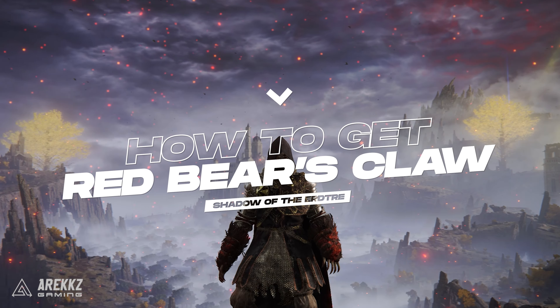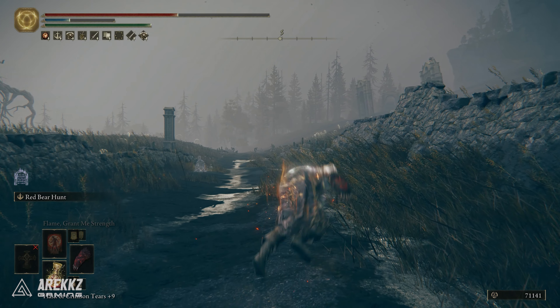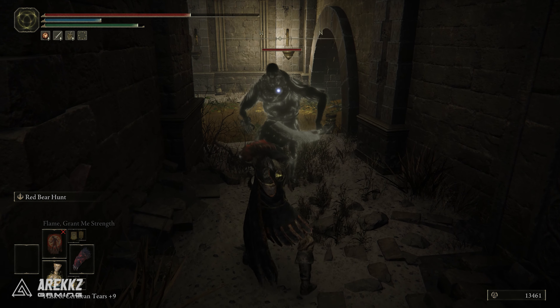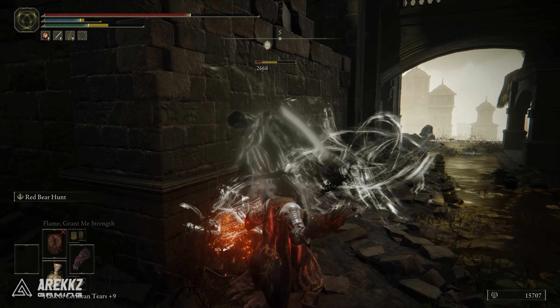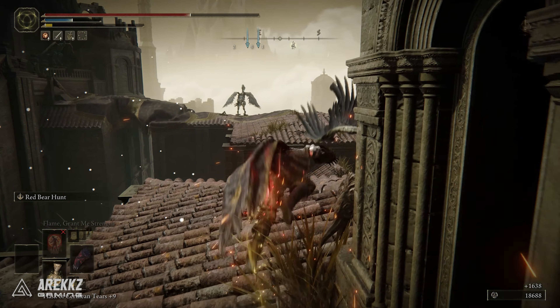Hey guys it's Paradise, and the new weapon type the Beast Claws have an insane looking move set making them super fun to try out. But there's a hidden drop called the Red Bear's Claw that comes with passive bleed build up and an awesome skill called Red Bear Hunt, which allows you to do a series of swipes with repeated inputs. Bleed is one of the most popular status types, making this new weapon even more awesome to pick up. Here is a quick guide on how to get them.